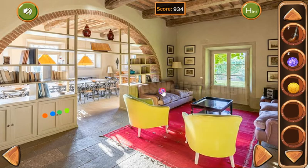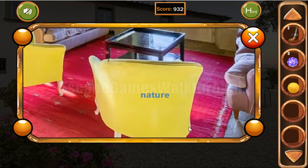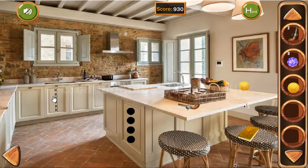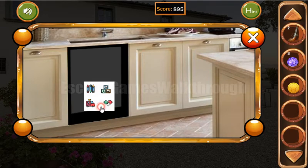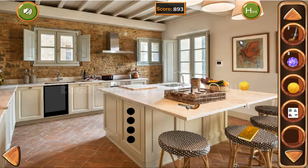We can take a gun and a gem here. On the armchair the word NATURE is written, so we need to type that word here: N-A-T-U-R-E. And we've got a paper with a hint.